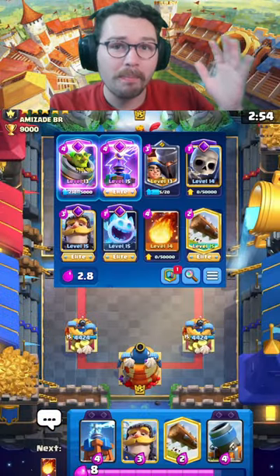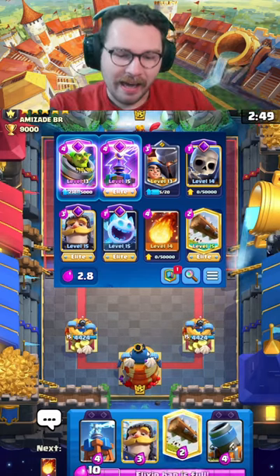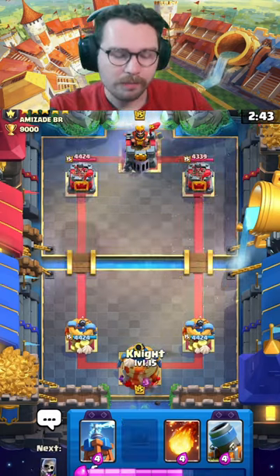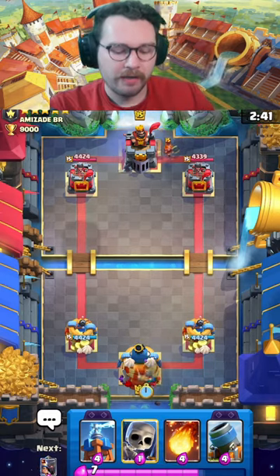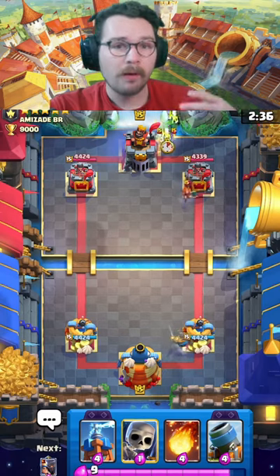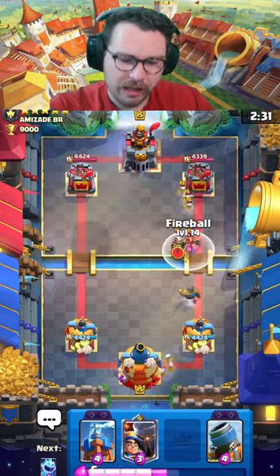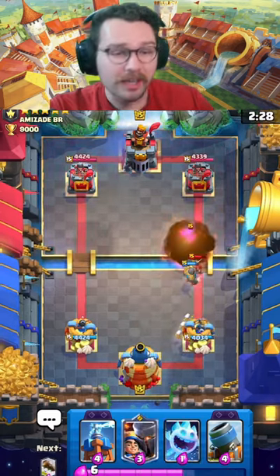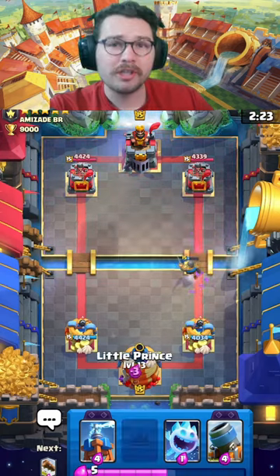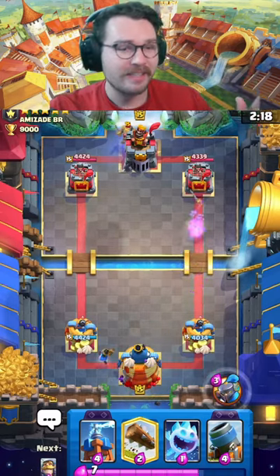Today we're gonna be playing this double building evolution deck - that's right, evo tesla and evo mortar in the same deck. I can't say that this deck is meta or that it's good, but what I can say is it's fun and you can absolutely outplay your opponents, and when you do it's so satisfying. You have a really fast cycle so you can drop your little prince in the back and try to cycle teslas and mortars on their tower. It kind of plays similar to expo and it's actually so much fun to play. This deck is kind of cheesy, but someone suggested this in my comment section - oh try evo mortar evo tesla in the same deck - so we're gonna be giving it a try.